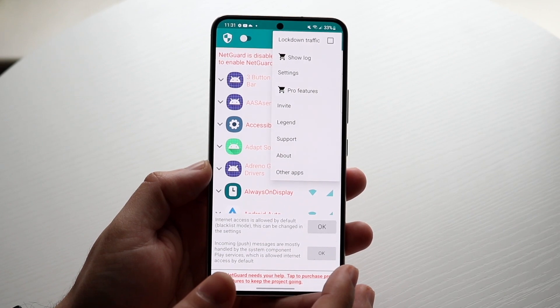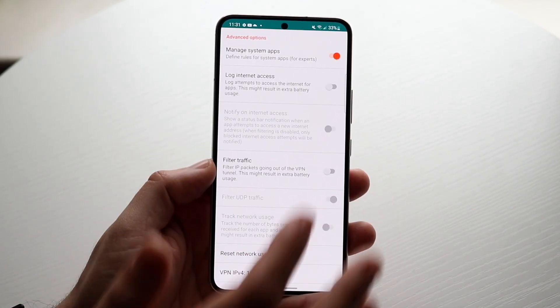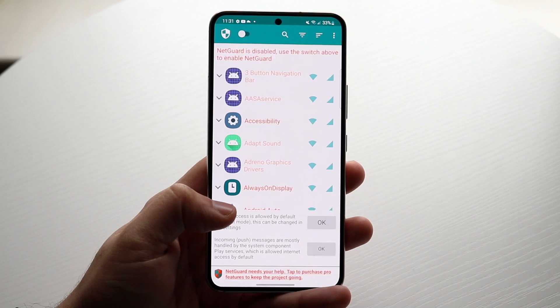Once it's open, click on the three dots up there, then click on Settings, go ahead and click on Advanced Options, and make sure 'Manage System Apps' is enabled. If it's disabled, go ahead and enable it. Then go back.